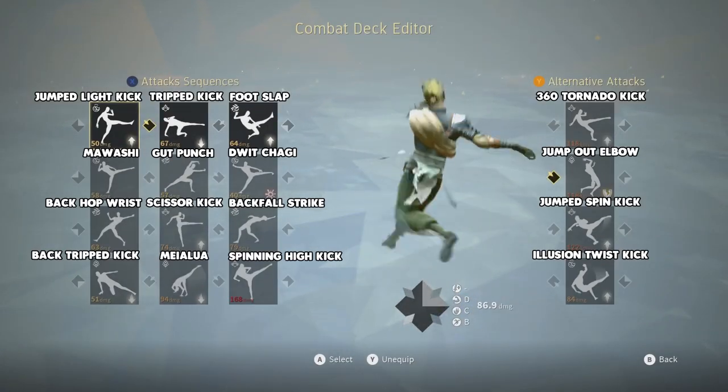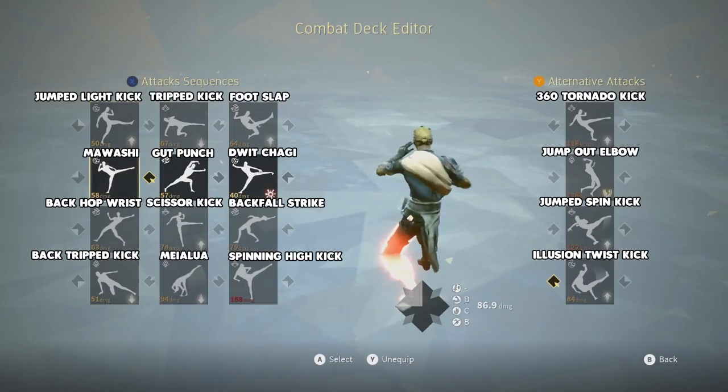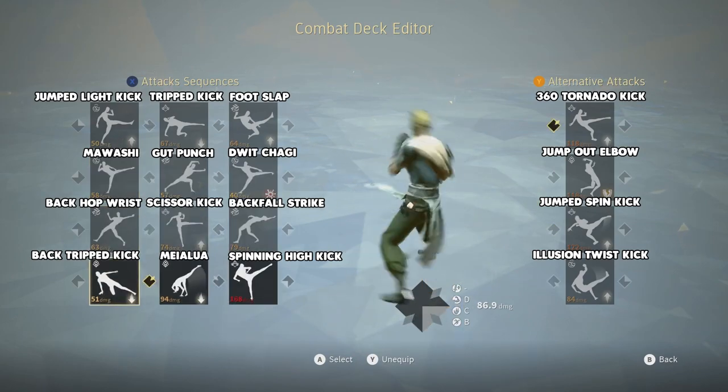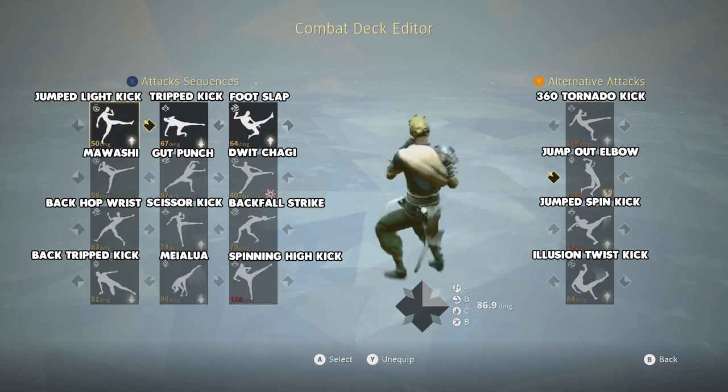On screen now is the combat deck. It consists of some very fast startups and a big variety of kicks and hard-hitting moves, including sweeps, lows, highs, 360 kicks, and lunging kicks.